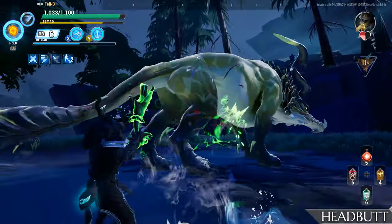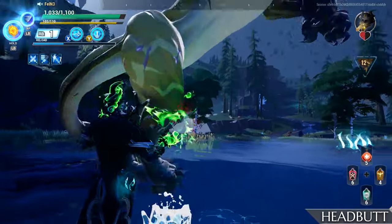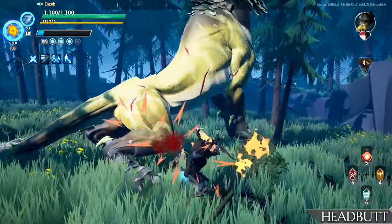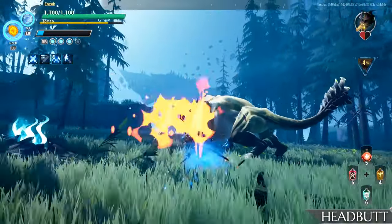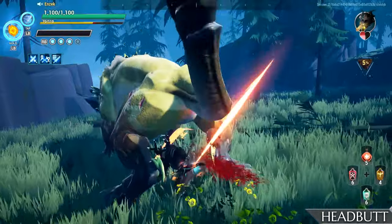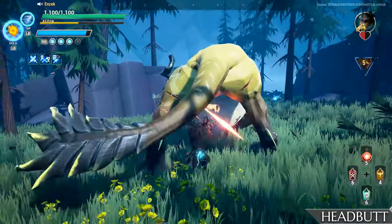Very similar to Embermane, Stormclaw will swing its head around to hit slayers near the front or the side of the Behemoth. But unlike our fiery friend, Stormclaw always leaves itself open after using this attack. And what's also interesting is that despite its size, this move is fairly easy to avoid.